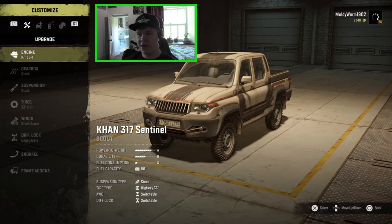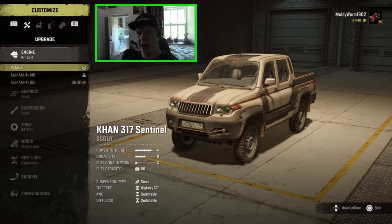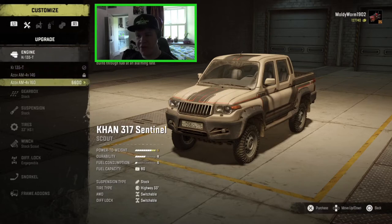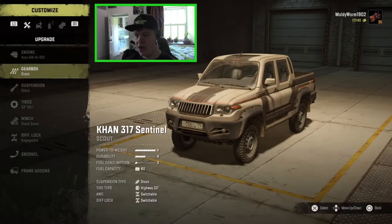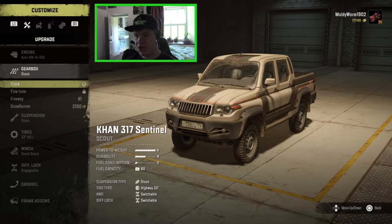Let's see what we can actually do with this thing. The first options we've got in here are engine options. One of the previous CAN vehicles that we customized — I went and unlocked all the best engine options for it. So this one is locked, but we've got the Azov AM 4V-160. You can see that it gives us S power to weight, B durability, and S fuel consumption. So that's pretty good. Hopefully we're going to have some good power in there, and not too much fuel usage as well.